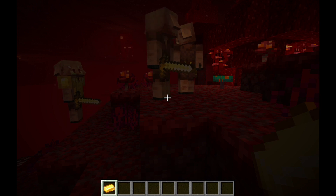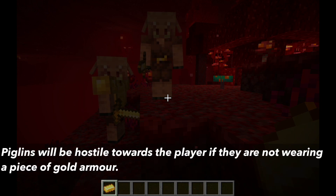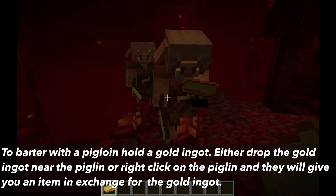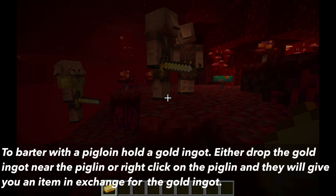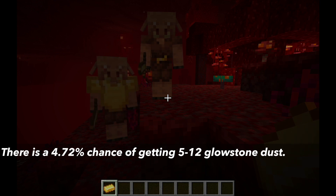Also, one of the new additions in the 1.16 update, piglins, gives glowstone dust. With piglins, you have to wear a piece of gold armor, otherwise they will become hostile. To get piglins to barter, hold a gold ingot in your hand. Either drop it close to the piglin or right-click on the piglin. The piglin will take the gold ingot and give you an item in exchange. There is a 4.72% chance of giving 5 to 12 pieces of glowstone dust.